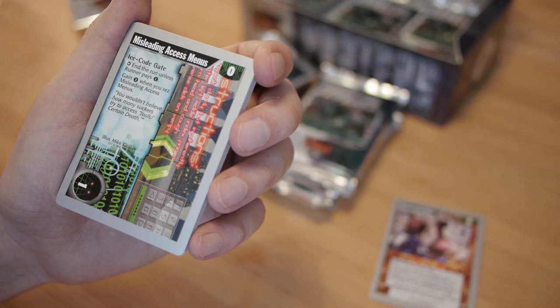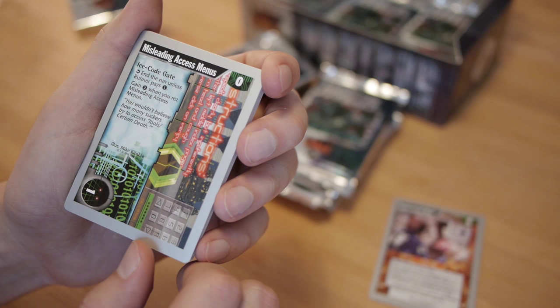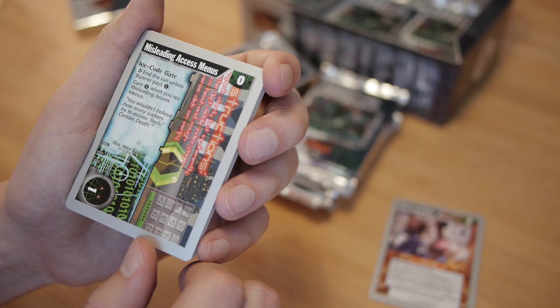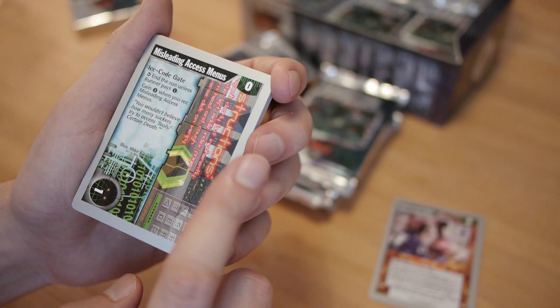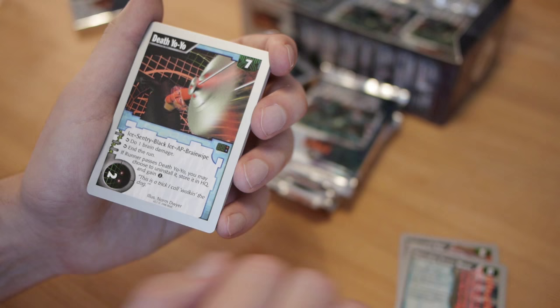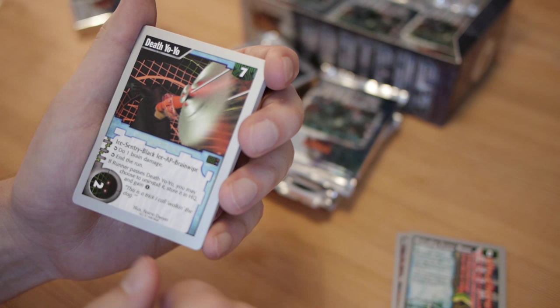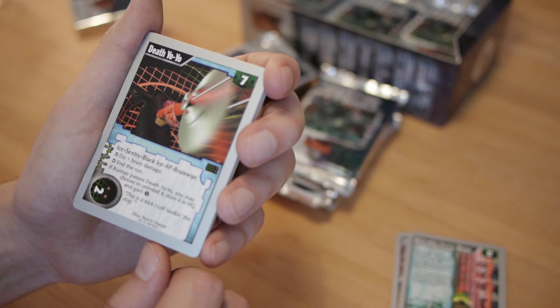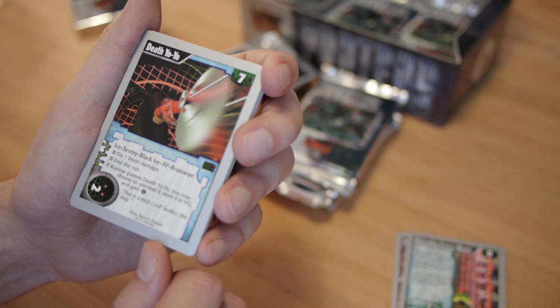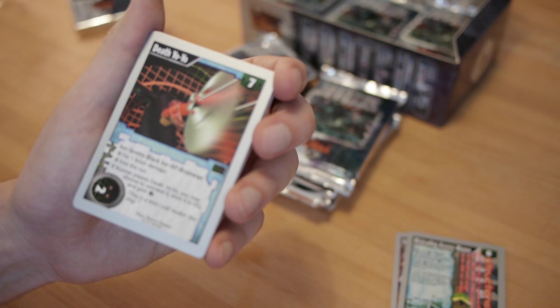You know what this is? This is Helium Alpha Test. And now I understand why this card is so ridiculous and stupid — it's basically just a reprint. Here's Misleading Access Menus — ICE, code gate. The subroutine ends the run unless the runner pays one credit to gain three credits when you rez. Misleading Access Menus — it's like a better Pop-Up Window. It costs zero to rez and is strength one, so it costs one to break. It's like a Pop-Up Window but you only get it once.